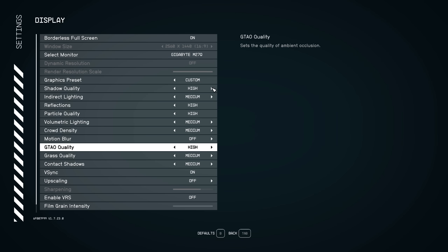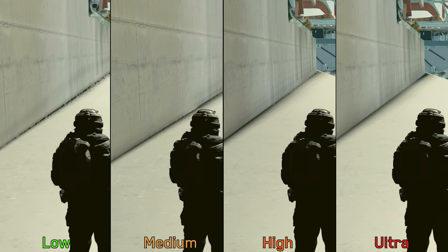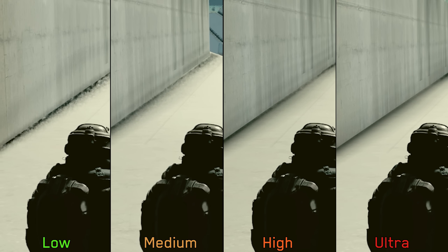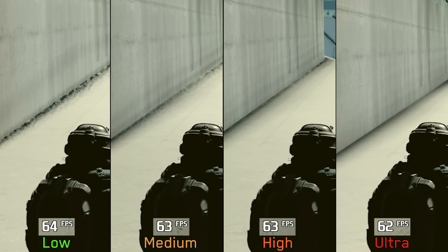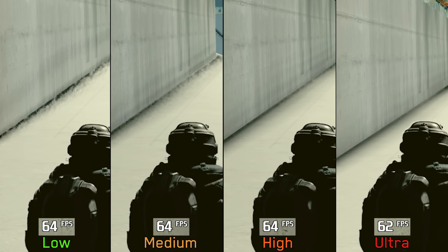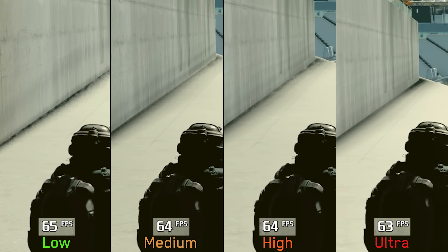For ambient occlusion, Starfield relies on GTAO. Higher options improve the intensity of ambient occlusion, and in certain areas, using anything but ultra can result in noticeable noise around corners. On the performance side, GTAO is very cheap — going from low to even ultra costs around 2%. I recommend ultra GTAO.